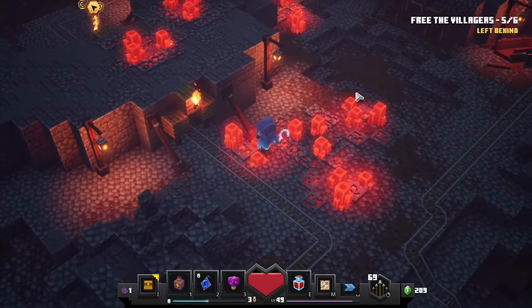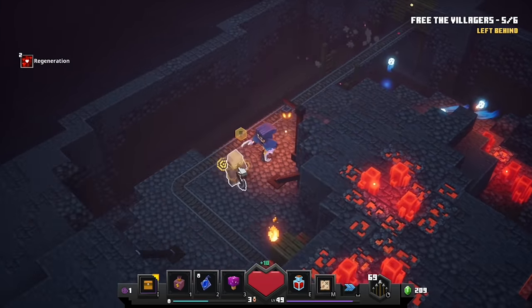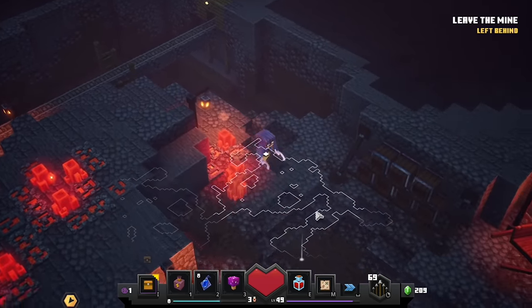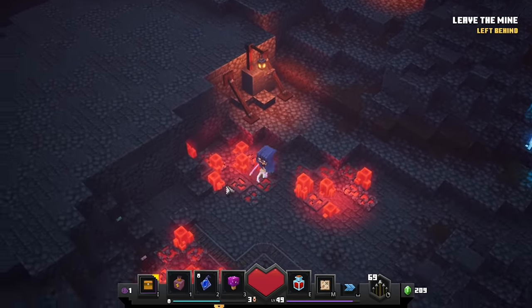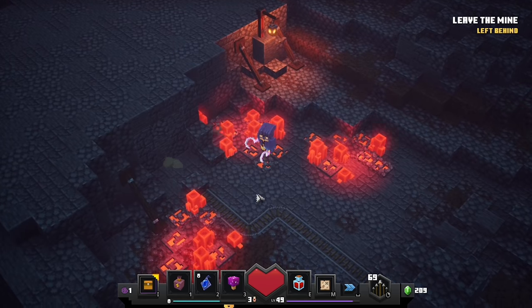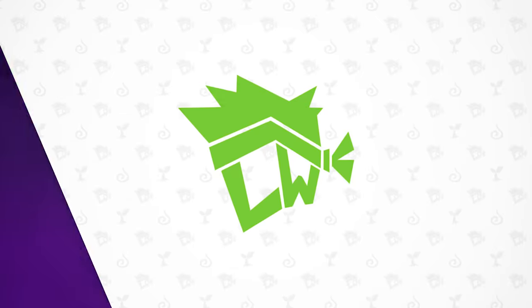Secret number five - The Redstone Mines. During the course of this level there are a couple of times where you have to free enslaved villagers - you simply walk over, click on them, and the chains break. What you're looking for is the part of the level where you have to free six of them in order to progress. Once you're in this room, go to the far left-hand side in the corner and you'll notice that just behind a couple of those redstone gems there's a secret little switch. Give it a press and the wall opens.